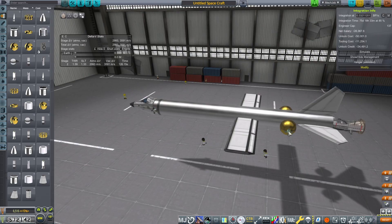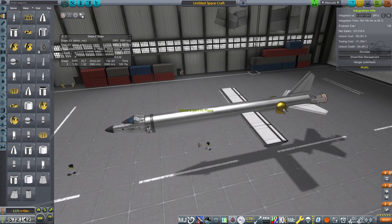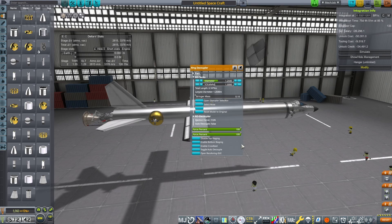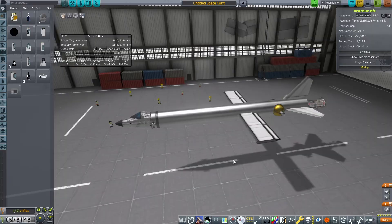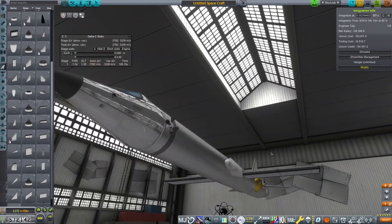We are going to need to throw some RCS on here. Unfortunately, whenever I put RCS on the back of the craft, if it's not actually attached to a tank with RCS fuel in it, I seem to lack control. Maybe I'm doing something incorrectly, but as far as I know, I needed to do that.